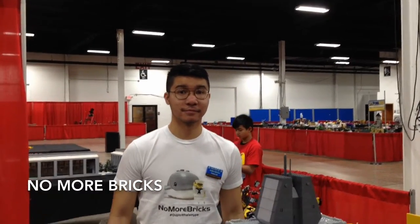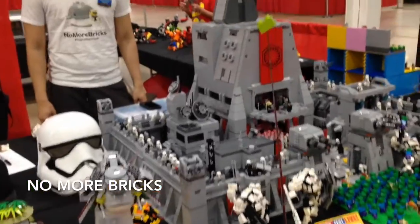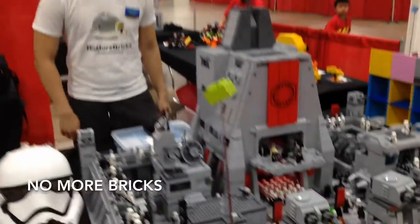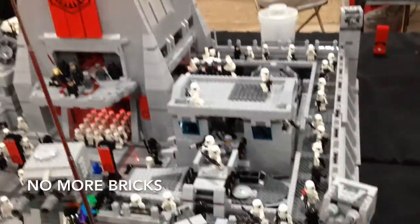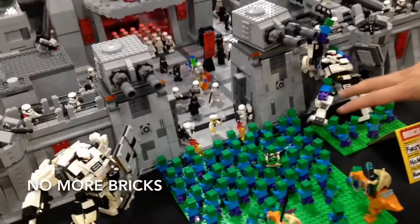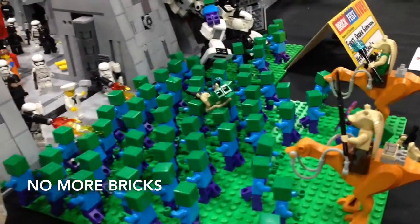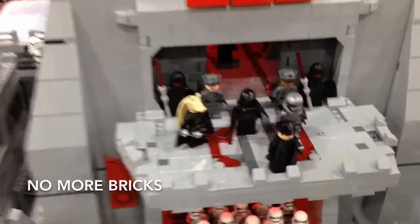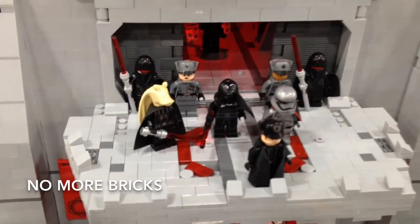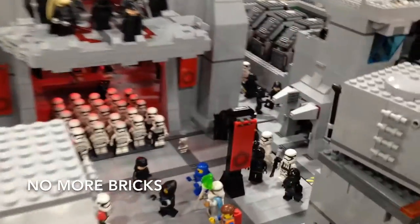We have No More Bricks here with his awesome Star Wars display. So what's going on here? I just want to give a little scene — I have Minecraft zombies trying to take over with the Gungans. The Gungans are supposed to help Darth Jar Jar. So just to make it more canon. And then they also captured the Lego Movie characters, and they went through the portal.